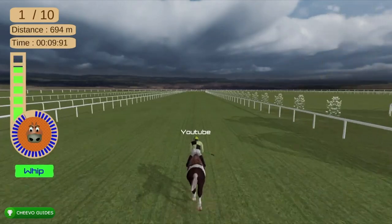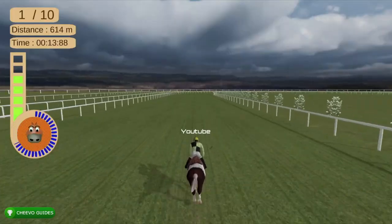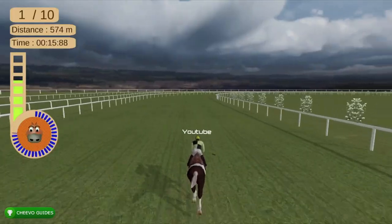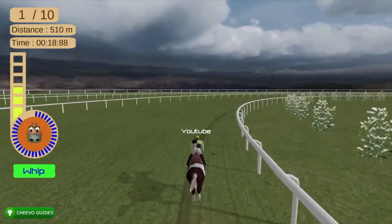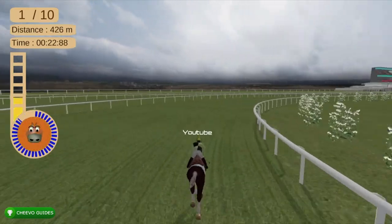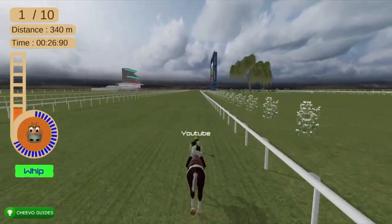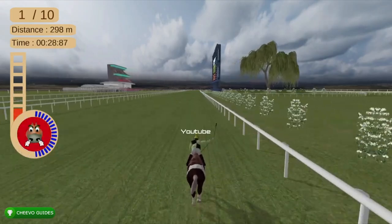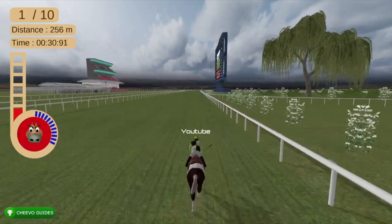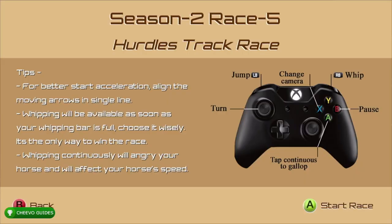The other tip I have for normal races, hurdles, and time trials is to hug the corners — just like a normal racing game, hugging the corners gives you an advantage over your opponents. Obviously this is going to be a lot easier if you have a turbo controller, because then it can keep pressing A for you and you won't wear out your thumb or your controller.